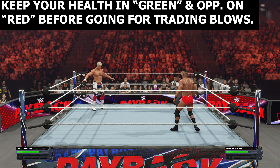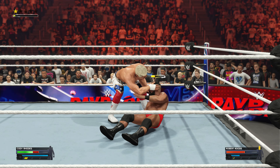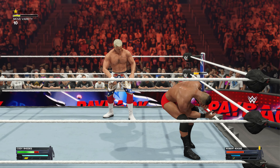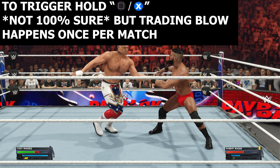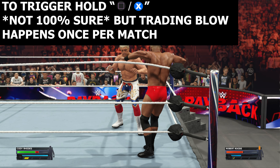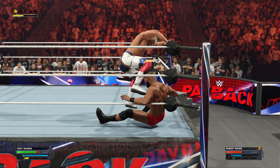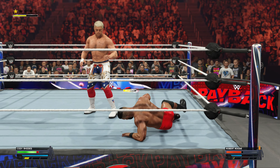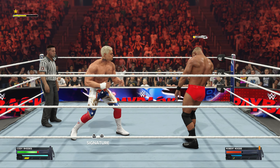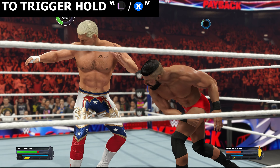Once you're in the match, just get your opponent down to red health — that's all you need. Once you're on green health and your opponent is on red, press forward square until he engages with the combo. He actually needs to engage with the combo as well. Just wait for his turn, then go forward square — and there you go, the trading blow has started.